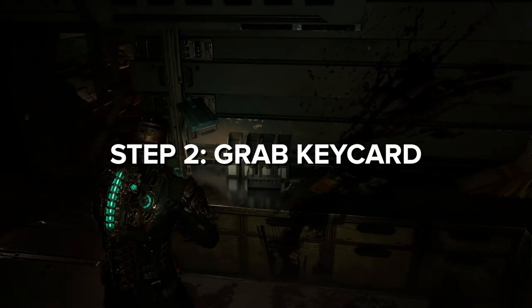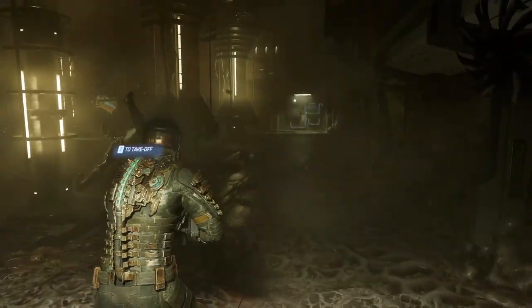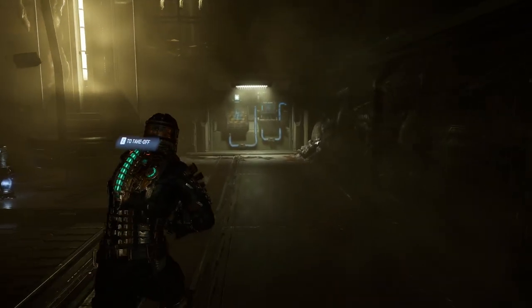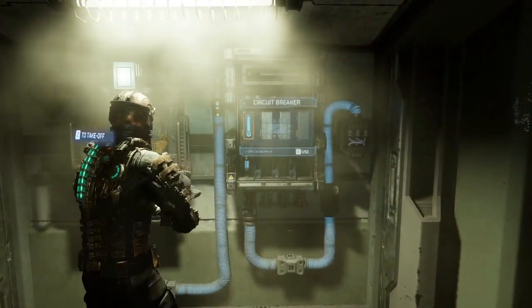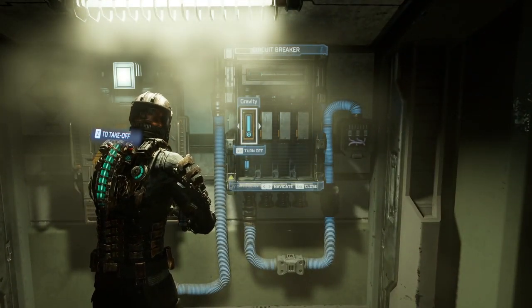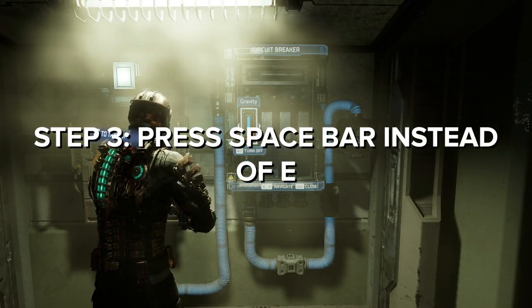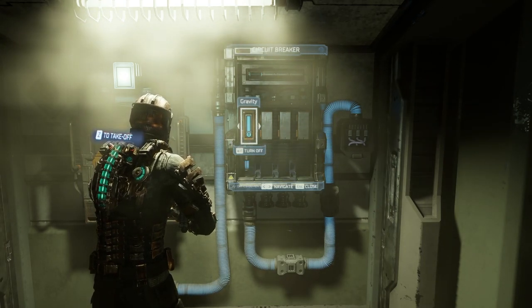Once you've acquired the key item from here — it'll be the deck systems upgrade — you need to bring it back to the Circuit Breaker. When you press E to use it, it doesn't want to activate. Instead, you have to press Space Bar for some reason, and then it allows you to activate this thing and allows you to progress.